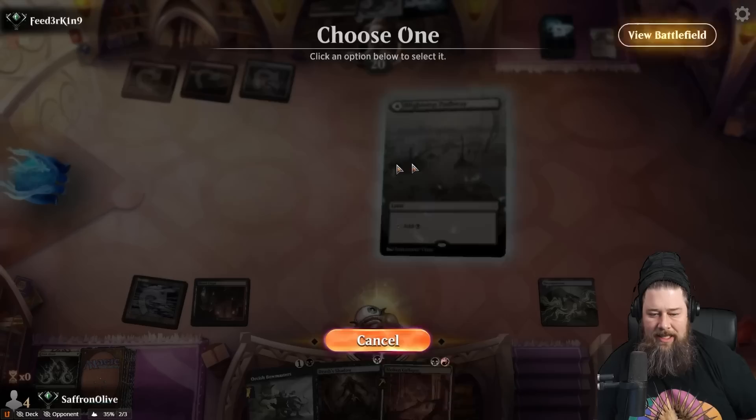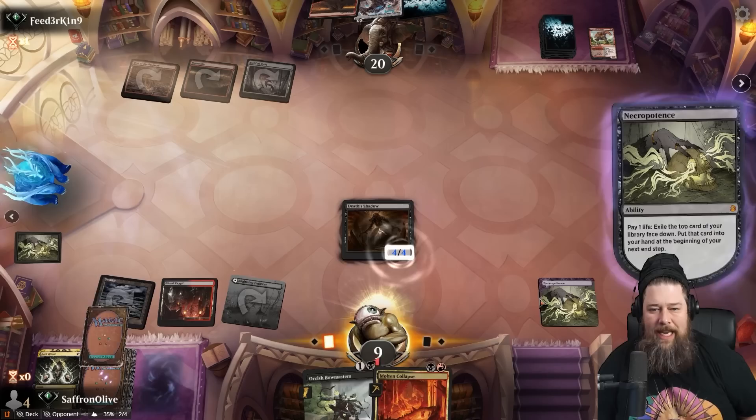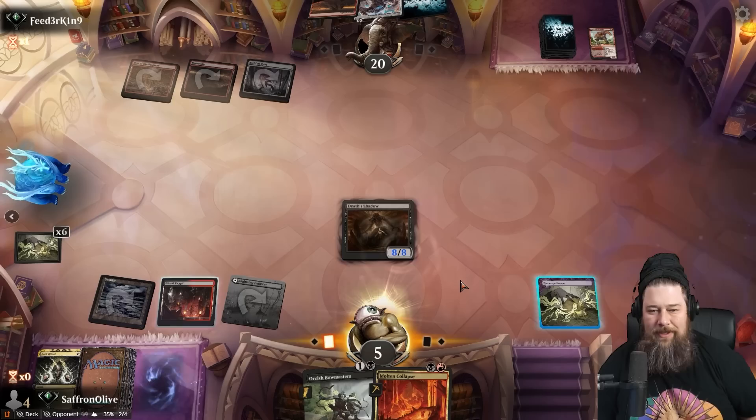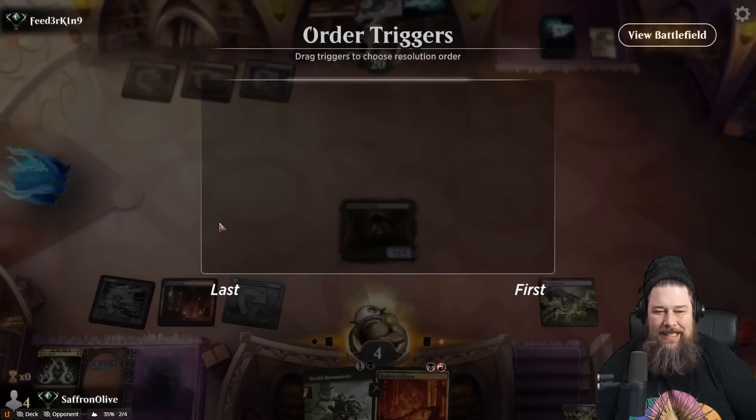If our opponent just plays Karn, assuming we hit the Fling, we hit them for a bunch and Fling for the rest — GG. Dark Ritual and Necro together is all I want to do in Timeless right now. We're down to four life. Do we find the Fling? Well, Demonic Tutor finds the Fling — that works.